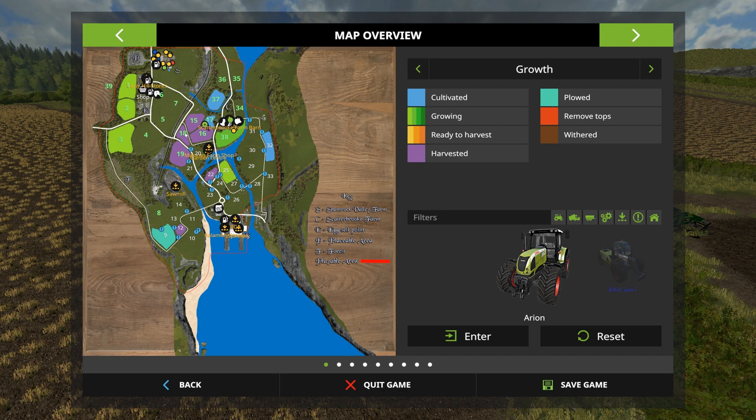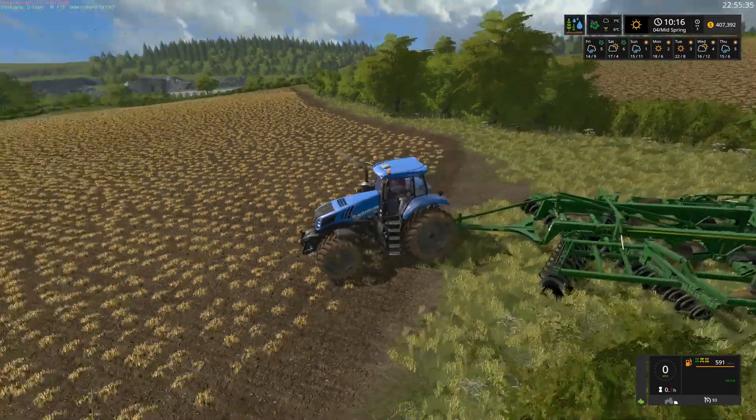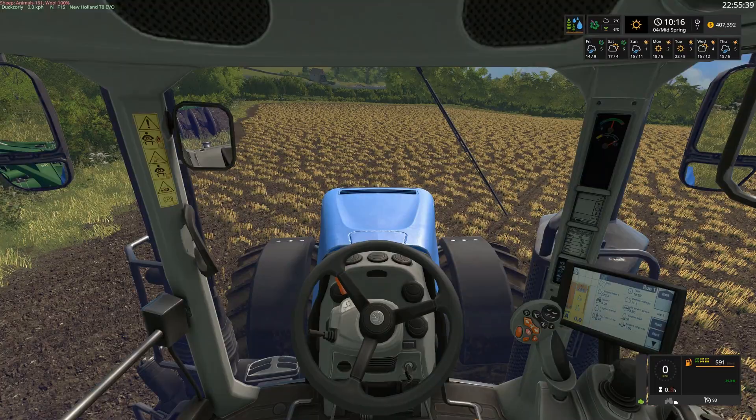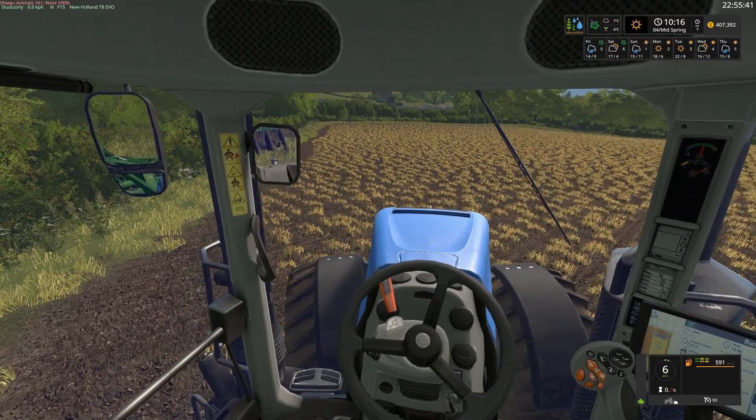So what we've got to do now is prep these fields very quickly, get a crop in the ground and get through to summer. We've also got to finish off seeding field 37, which we'll get to at some point today. The first plan is to at least plough field 16, maybe even 15, in this episode — depends on how quick it happens. So we'll get in and get that done.